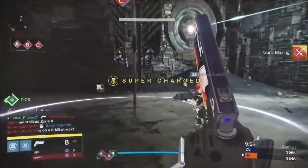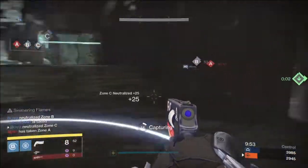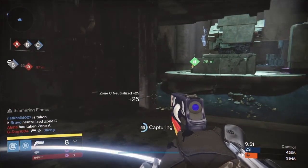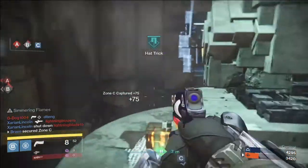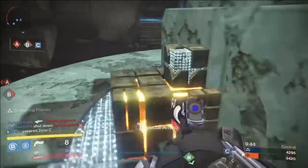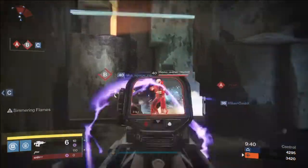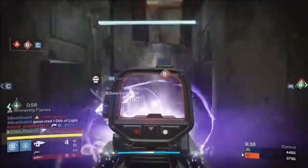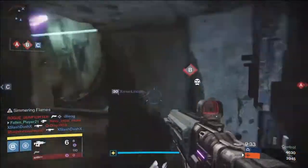Finish him off — should have gone for the headshot but didn't want to risk it. Neutralize this flag and almost left but I realized it was neutralizing, not capping. Just finished the cap. I go for the special weapon and tried using it but it wasn't working for me, so I switched back to the hand cannon and just did some work with that. Got one kill there.